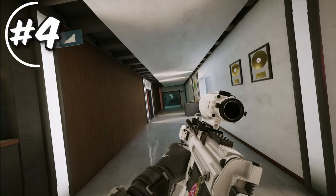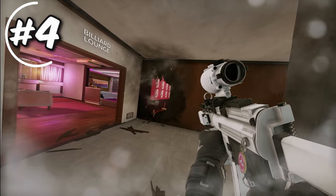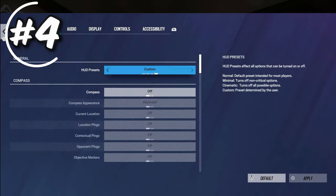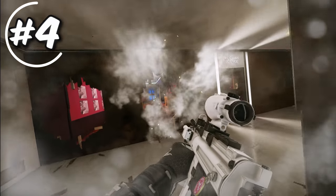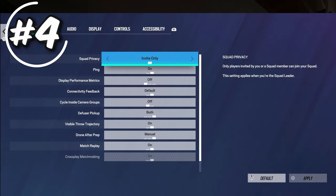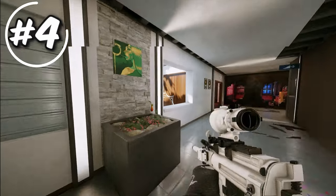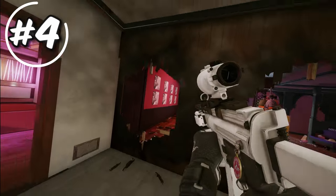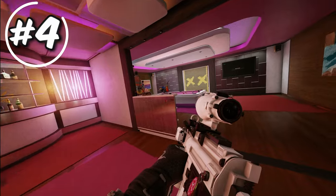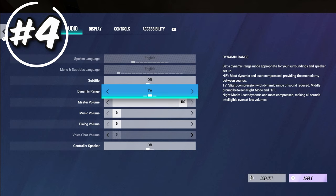On hi-fi, shooting is very loud — it actually hurts my ears. Switching to night mode makes it much quieter. Similarly, throwing an impact grenade on hi-fi produces a very loud explosion, while on night mode it's much quieter. Running around on hi-fi, you can hear your own footsteps clearly; on night mode they're slightly louder and more prominent. So night mode lets you hear footsteps and important sounds much better. TV mode is the middle ground between hi-fi and night mode, but I recommend night mode.